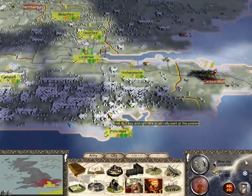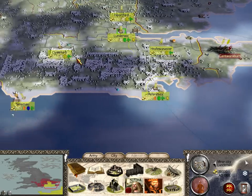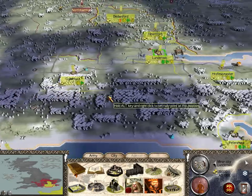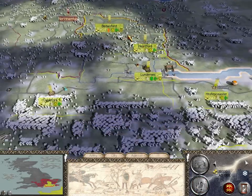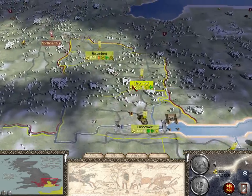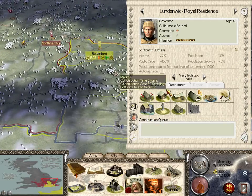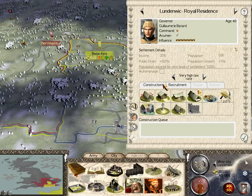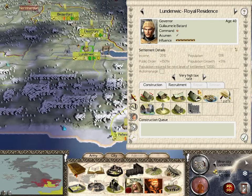When we last left off, we were on the precipice of taking two towns, so that's what I'll show you in this session. In addition, we need to strengthen our hold here in the English lands that we've taken. My priority now, since I am making a tidy little profit — not counting construction and recruitment I've already done — is to really focus on garrisoning what I have here properly.